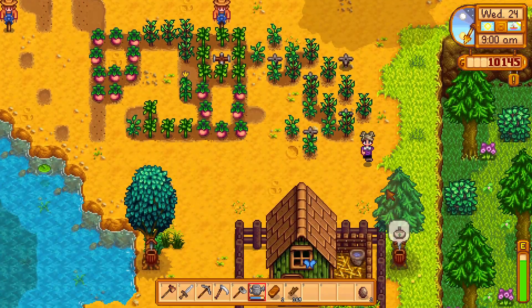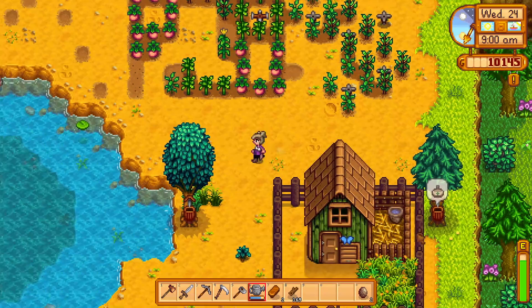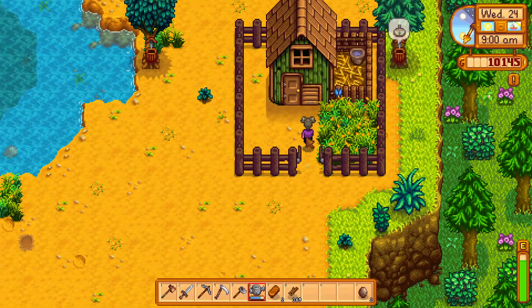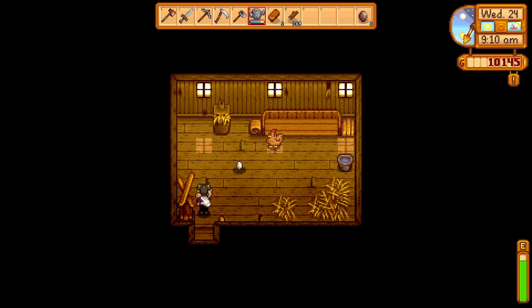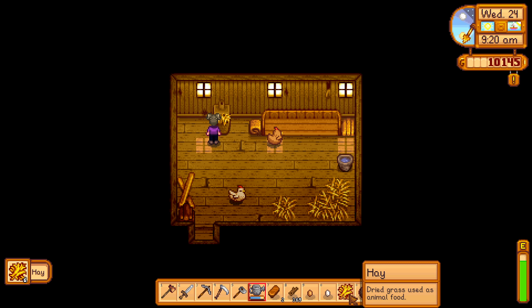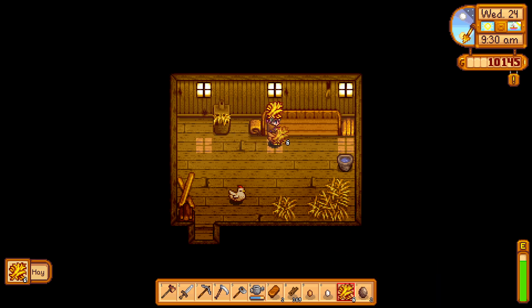Let's go check on our chickens. I need to move this gate, I guess. Chickens — grab an egg, grab an egg. I didn't need six, I only needed four. Can I put that back? I guess not, so we'll hold on to that.